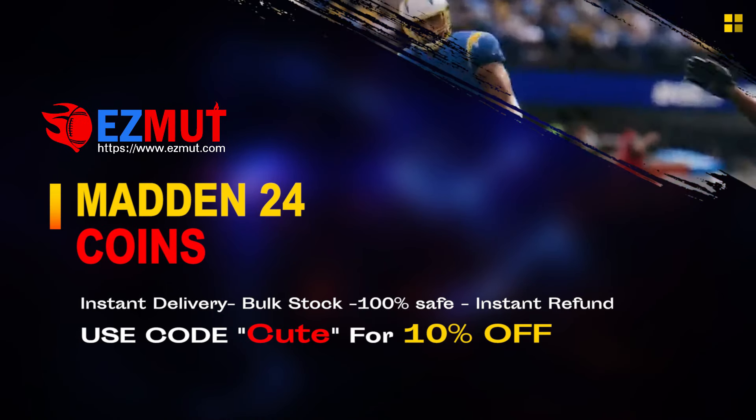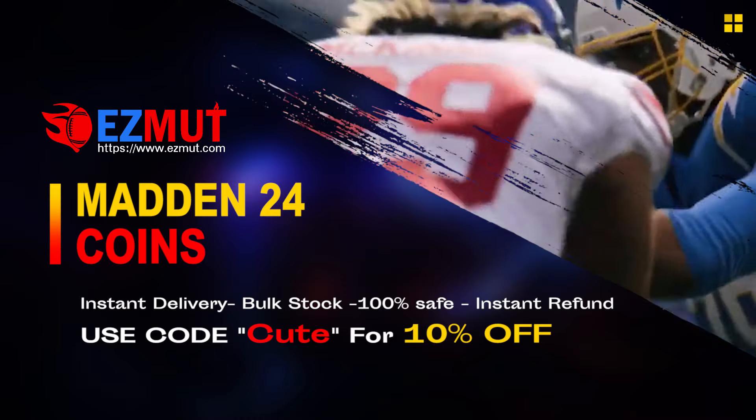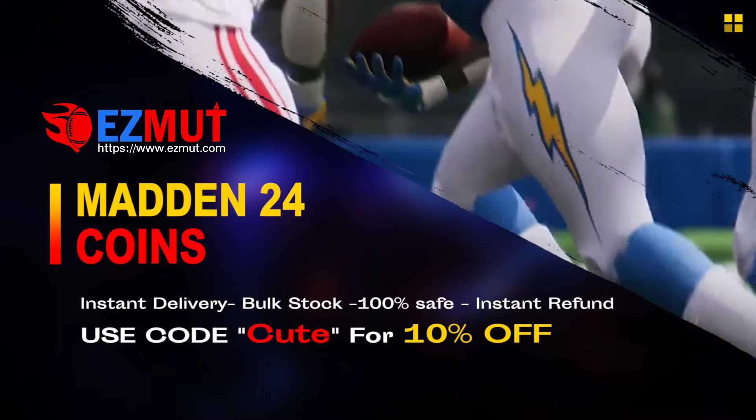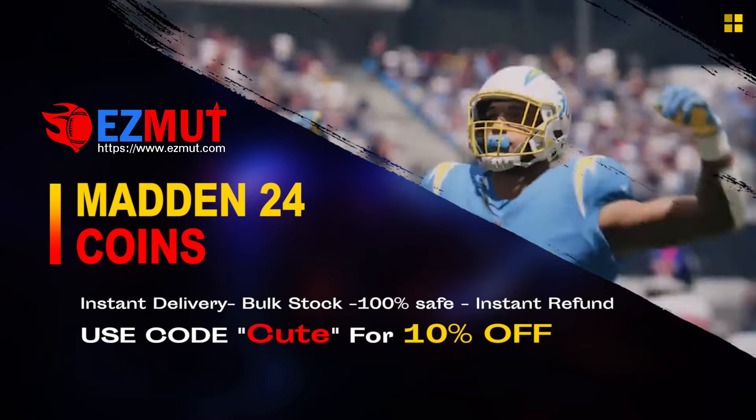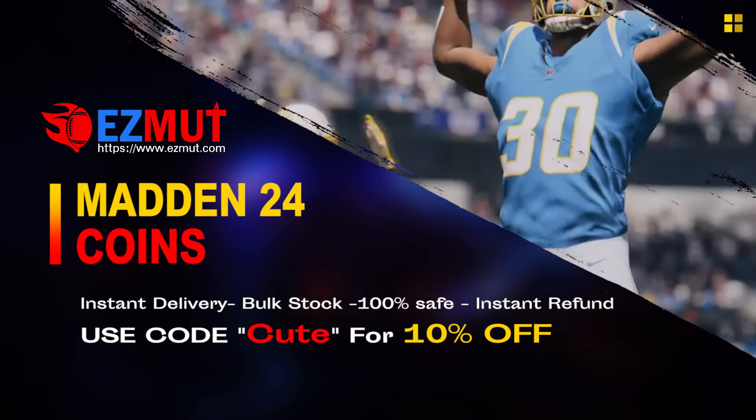EasyMutt.com, use code CUTE to get 10% off right now. Stop gambling your money, go save your money, go get the team you want, go have the fun you want, go get the players you want.